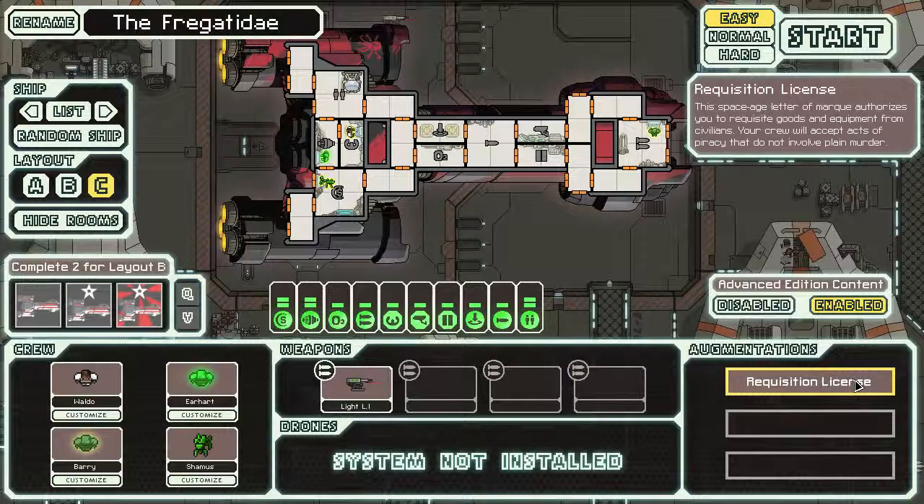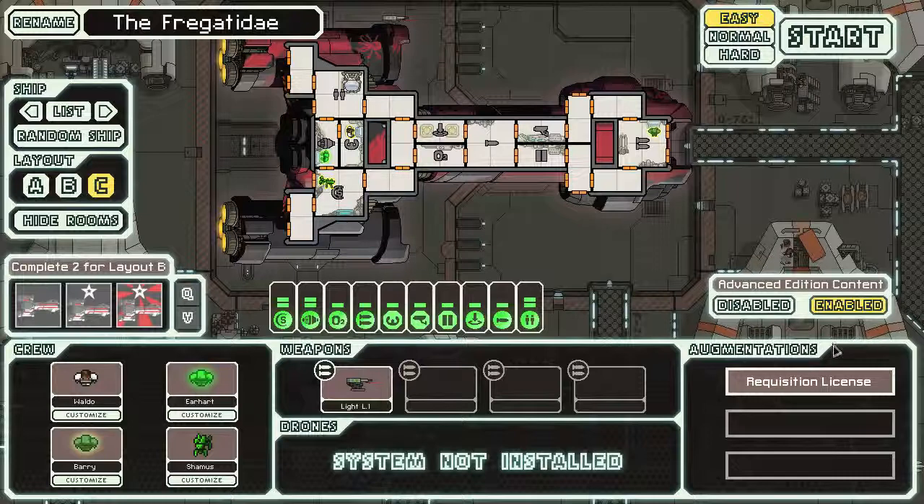Your crew will accept these acts of piracy that don't involve plain murder - so we can be a little bit more of a pirate in our next run. Unfortunately we didn't beat the Rebel Flagship, but how many times do you really do that? You're going to need a good run to be ready for that. In the next episode we'll probably take a stab at this other cruiser, the Frigate. Remember, if you like this video give it a like, if you love it give it a favorite, and if you want to see more subscribe. As always, this has been Gord - you guys take it easy out there.